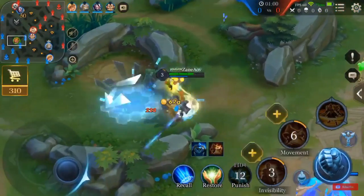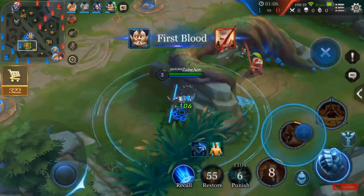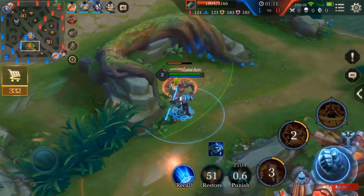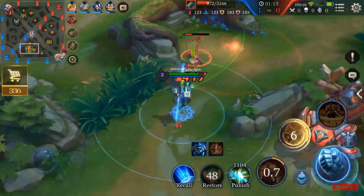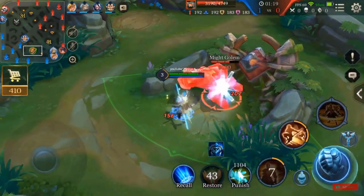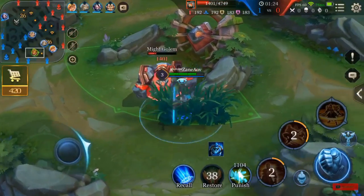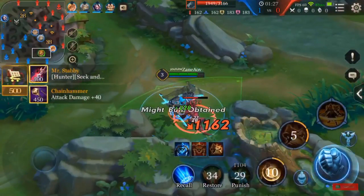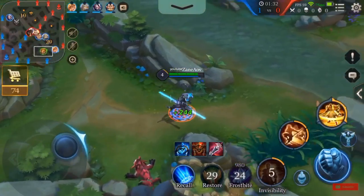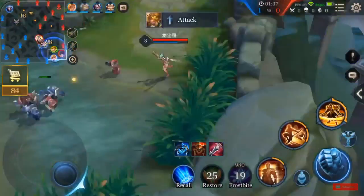I'm starting on the blue buff, which is on the opposite side from dragon. I'm doing an experiment, but I understand why a lot of people start blue buff. Not only do you clear faster with blue buff, you never want your blue buff invaded — that cooldown reduction and mana is so important early game. You can afford to lose the red buff even though you'll have less gank potential without the slow. We'll pre-order War Boots here.